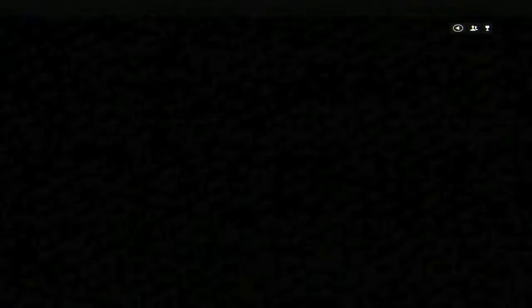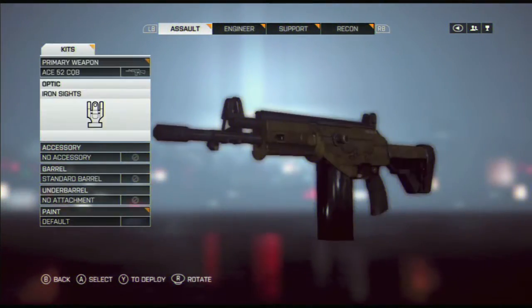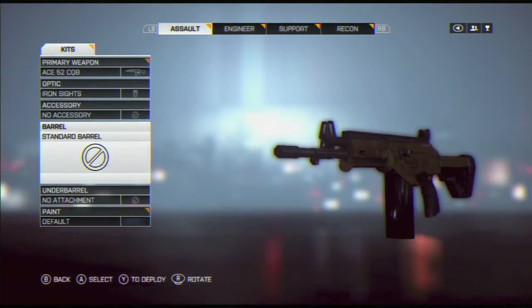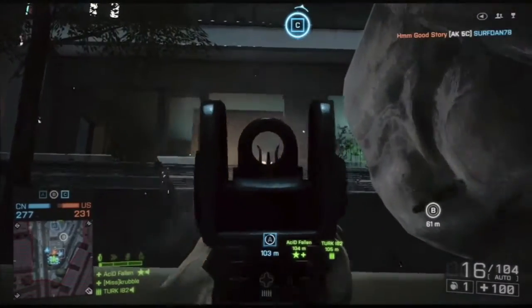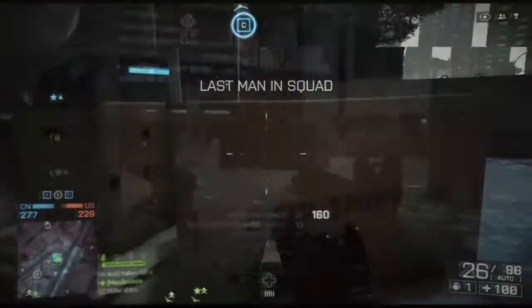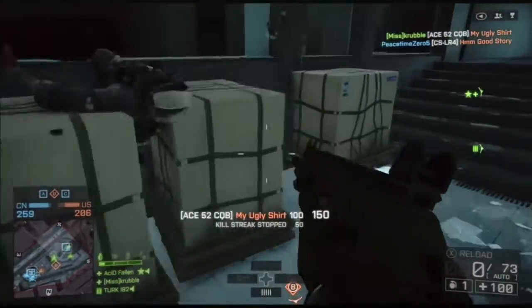I was about to try out the ACE-52 CQB, as you can see here, and I have no attachments — just the iron sights, zero attachments. I was curious about what this gun was about and I was actually pleasantly surprised at how quickly it takes out enemies.